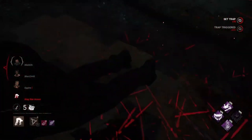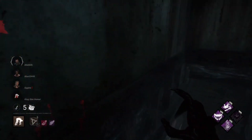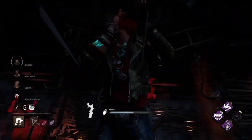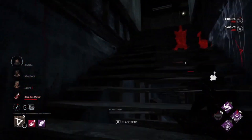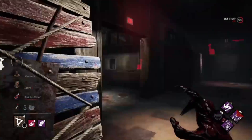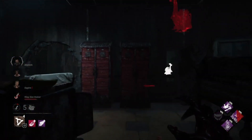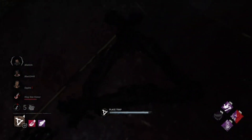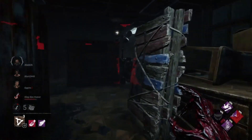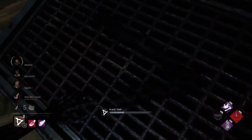I didn't expect to get a down so quickly with this build, and next to basement too — always good for Hag. So into the basement we go with Vittorio. I had to resist the urge to put a trap in one open area as they'd just walk around it. The trap by the pallet I should have placed further in — it was a little too far out. I realise my mistake and back up to put it under the pallet. I'm bunching traps together in one area to block all exits and routes.